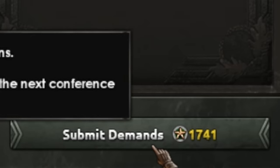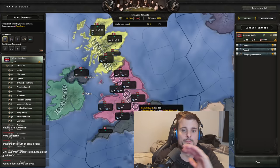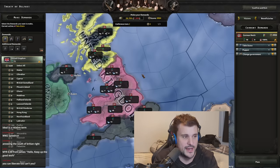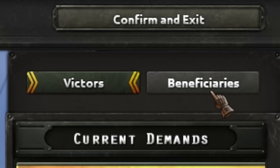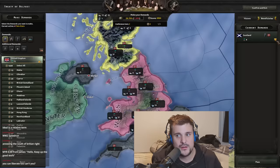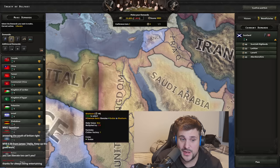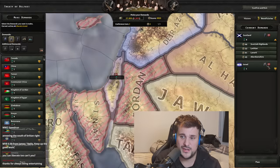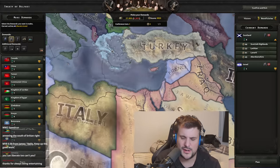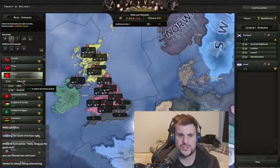We hit 'Submit Demands' to end our turn. In the top right you now see beneficiaries — you can see Scotland and other puppet states listed there. Another option is to liberate nations: clicking 'Liberate' creates an independent nation. We'll create Israel — submit demands — and now there's an independent Israel. Their ideology will likely be non-aligned, and you can work with that nation in future.